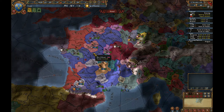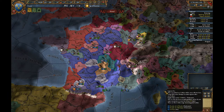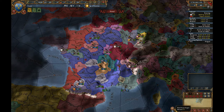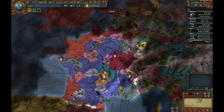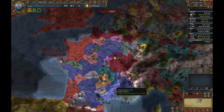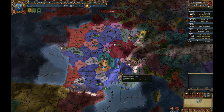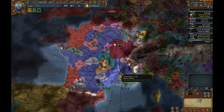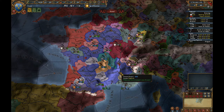We don't currently have a formal alliance with Scotland — we're guaranteeing their independence, which means if England attacks them we go to war. But we'll turn that into an alliance — the Auld Alliance, as it is known. We need to stay as powerful as possible because Burgundy will take any opportunity to attack us, as will England. Next time we will have more action.